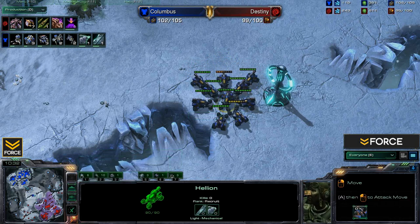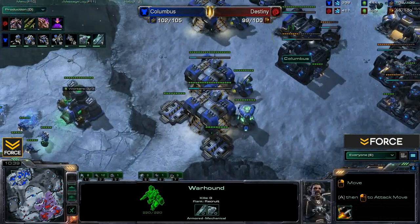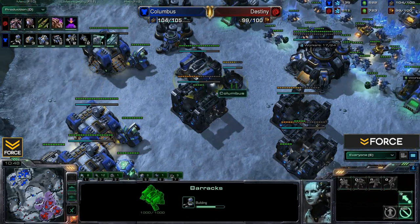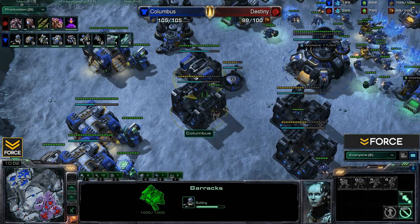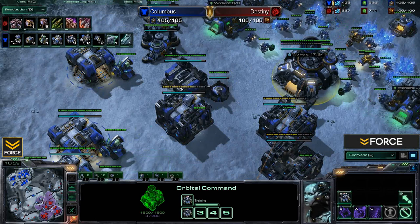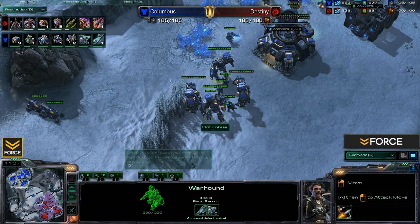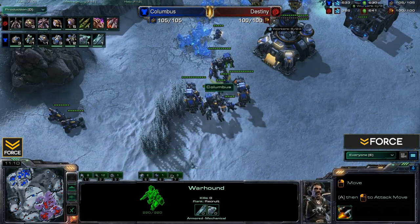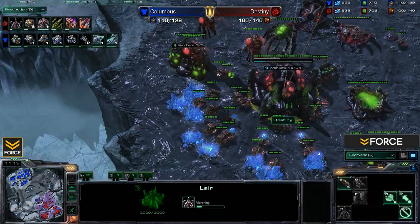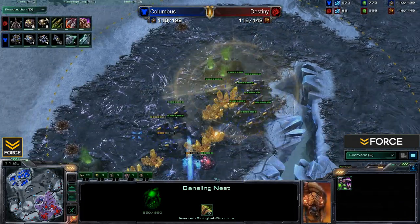Columbus has got those few Marines from early on but isn't producing much more besides that. We've got three more factories and a reactor on the barracks — not sure if that's for a hot swap or to continue making Marines. The real danger with his current build of Hellions and Warhounds is that there's no anti-air except for those few Marines. So if Destiny makes a heavy switch into Mutalisks, Columbus would be in trouble until he gets some Thors in play — and there are no Thors yet.